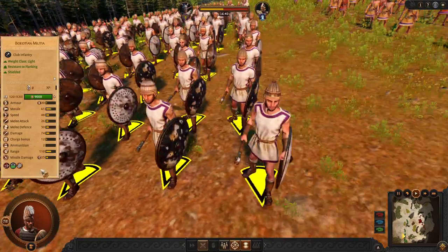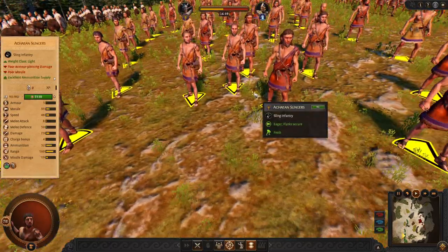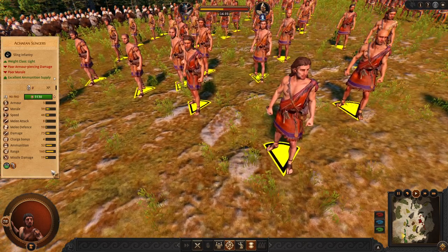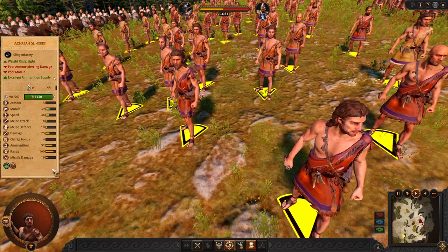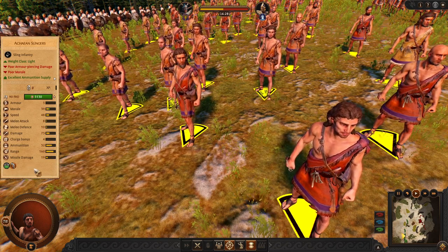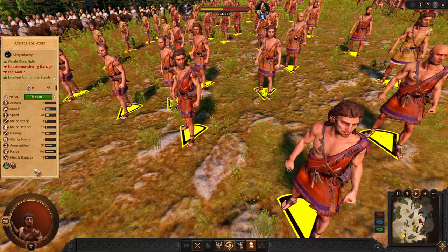Next are the Missiles. We can use Achaean Slingers — always a good option. They have a lot of ammunition and good range. A pretty good, standard and efficient unit to use.